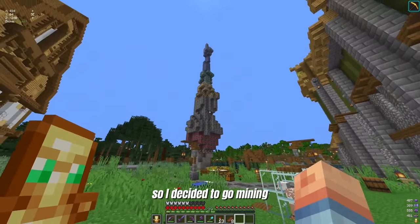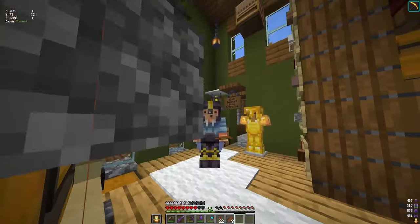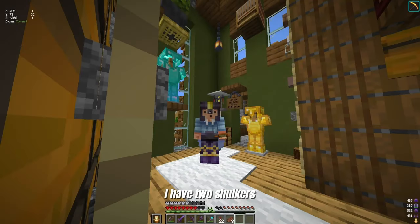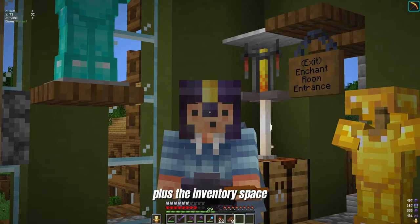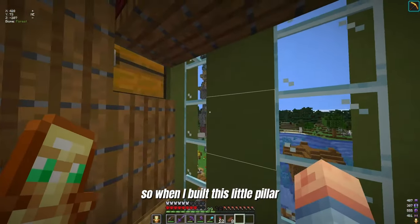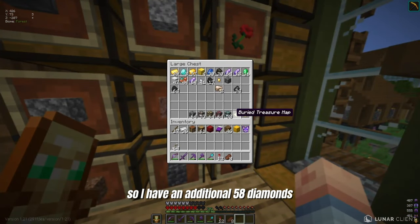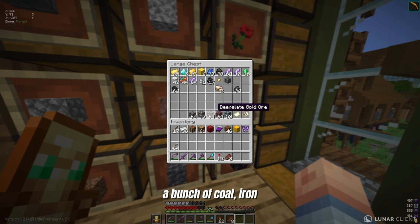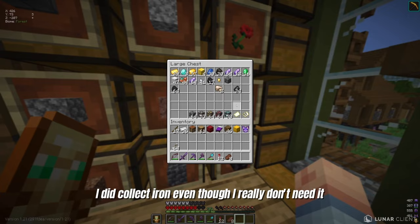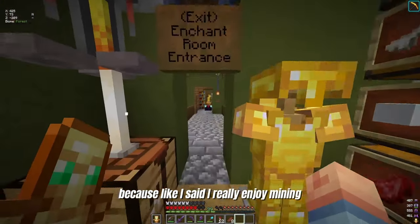I decided to go mining and I have a little pillar here. The crazy part is I accidentally missed the shulker. I have two shulkers and I filled both of them up plus the inventory space. I completely forgot about the second shulker. So when I built this little pillar, I still had the other shulker full of stuff. So I have an additional 58 diamonds, a bunch of coal, iron, gold, and redstone. I did collect iron even though I don't need it because I have an iron farm — I just wanted to collect everything I can.